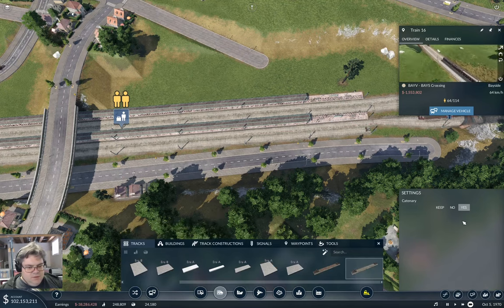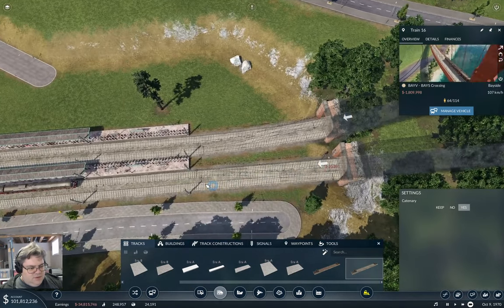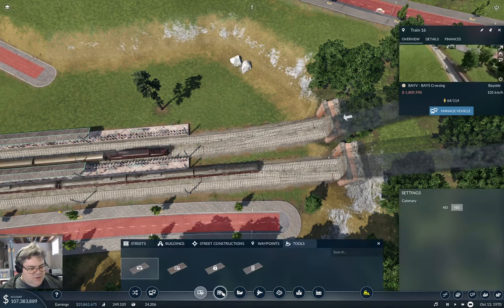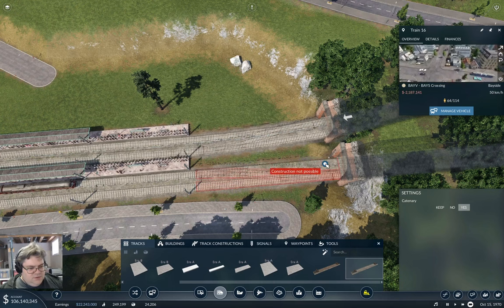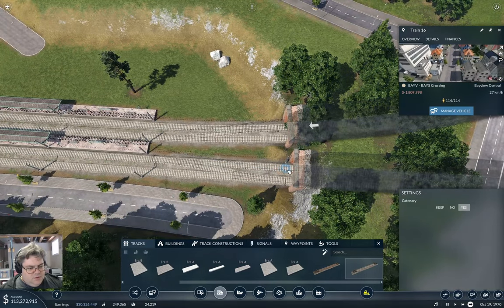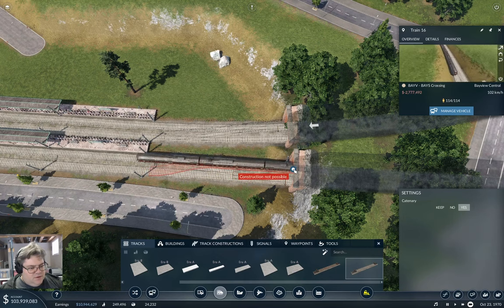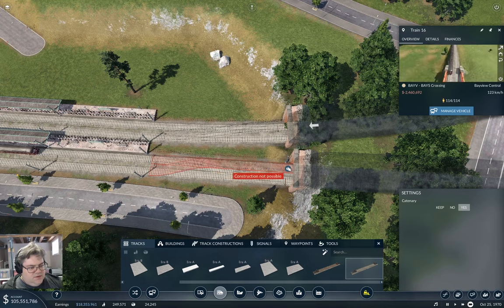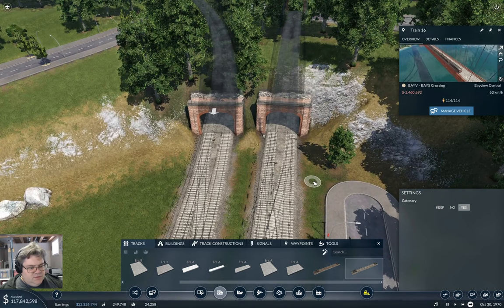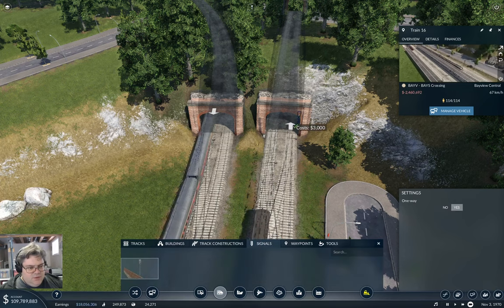Come in here, grab that, this comes up to here, and this comes out - oh, there's a signal in the way. Try this again, do this - construction not possible. Where's the snap point? Snap point is there. Why can't it go? Okay I can do that. That's interesting. Now I need to put the signal back - one way here.